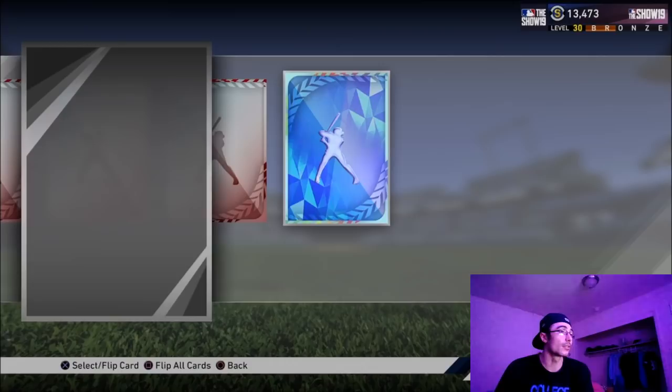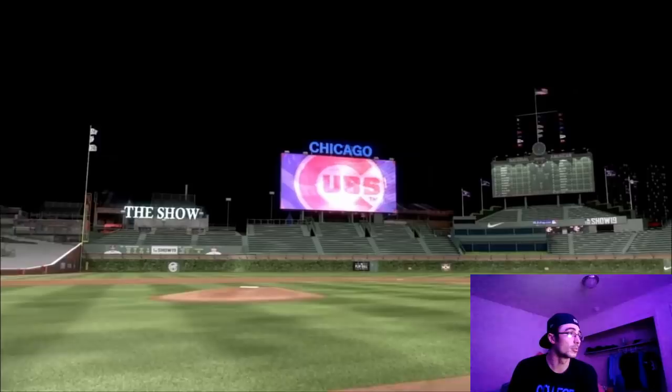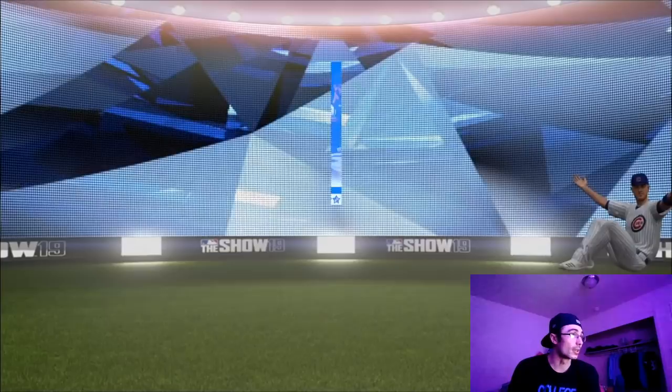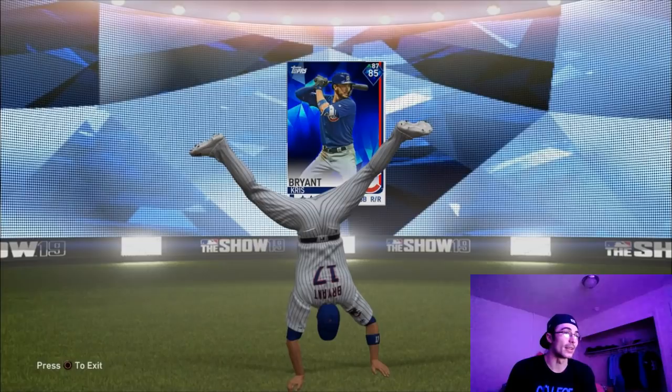We also have a couple packs from the first inning program XP reward path at bronze level 30. There it is - a diamond! That's my second diamond pull. The first was Steven Strasberg. It's a Chicago Cubs player - is it Kris Bryant? Let's go, pressing circle, come on KB... Kris Bryant! That's going to be awesome - 85 overall playing up to an 87, this card is an absolute beast. I'm going to put this card in my lineup and make a debut video with him, so stay tuned. Can't believe I pulled the diamond - thanks so much for watching! If you enjoyed, please leave a thumbs up and subscribe. I'm College Lefty, see you in the KB debut!